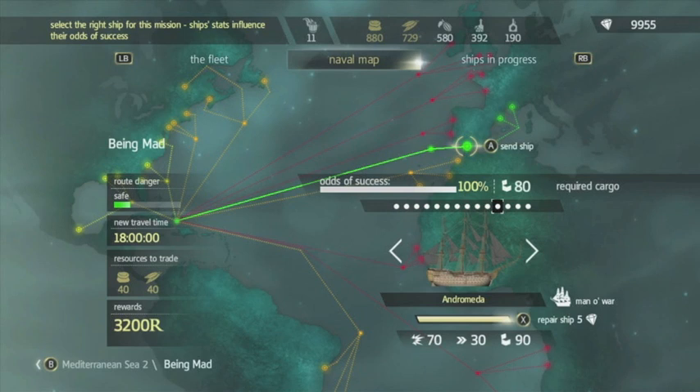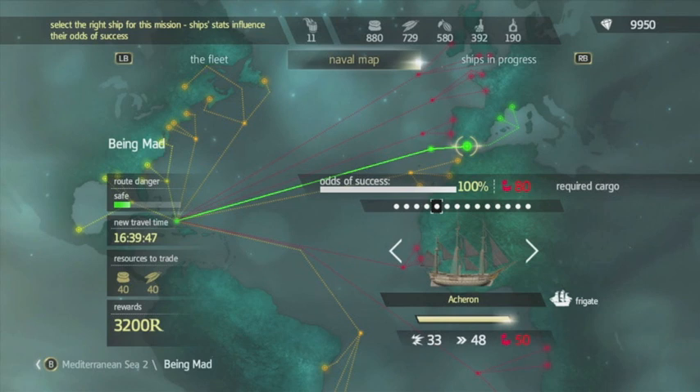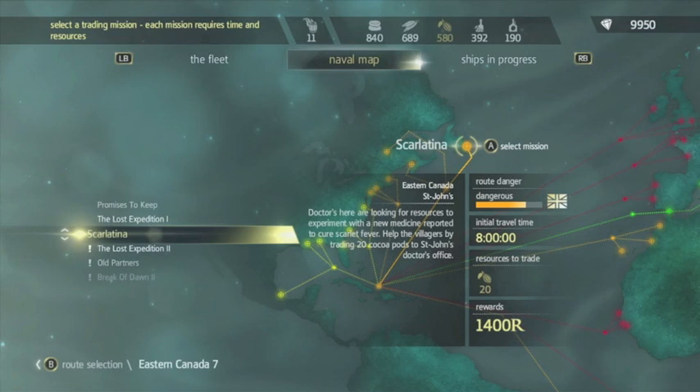I've got 9,950 gems here and the maximum capacity is actually 9,999 gems, which is a little bit annoying. But the benefit of it is that you can always make sure your ships are repaired before sending them into battle or on trading missions. Just keep doing that and make sure you're going on the ones with the exclamation points, which are new missions.